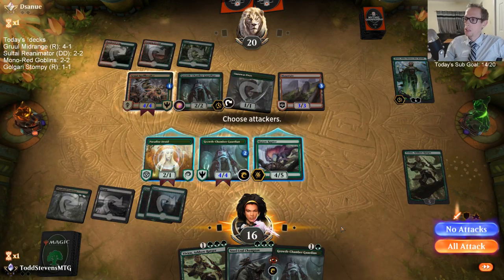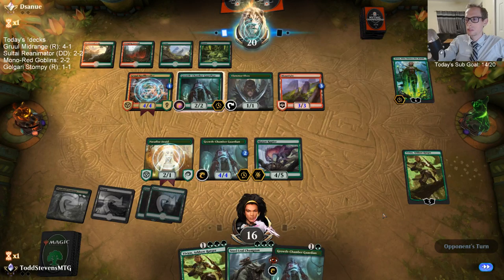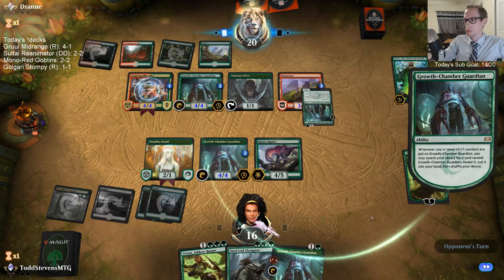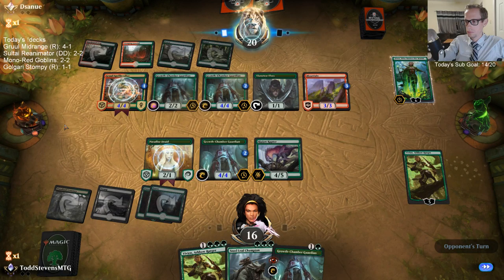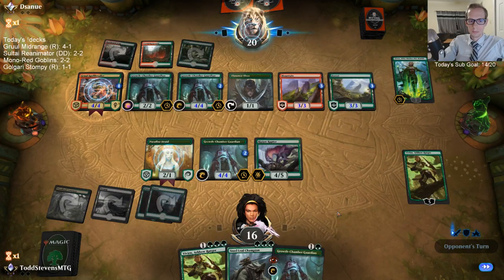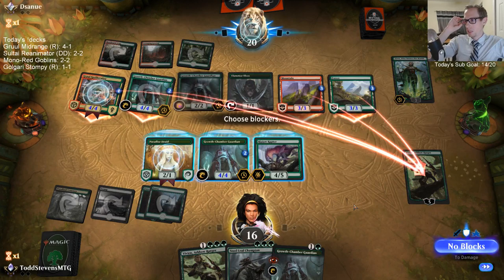I just want to have another good blocker. I could minus and do damage to Nyssa, but we can't really kill Nyssa yet. I wonder if my opponent's playing my Gruul midrange deck from earlier. Nyssa was definitely printed with one too many loyalty counters — maybe even two too many. It really shouldn't be ticking up to six. Four seems like a much better number than six.